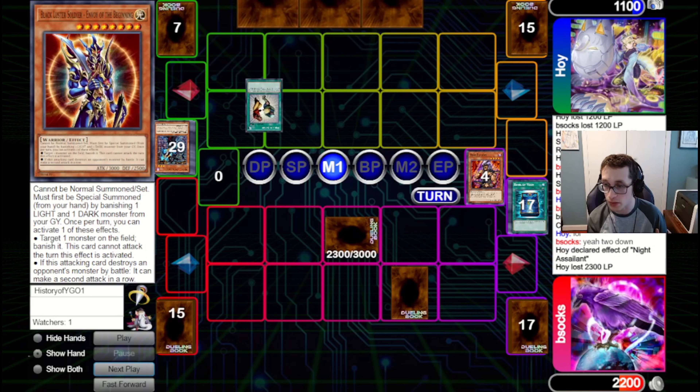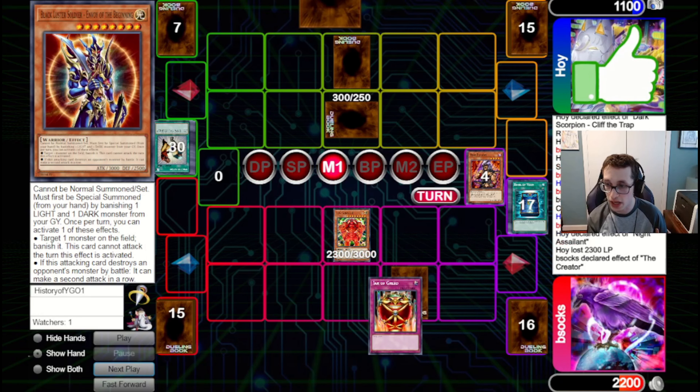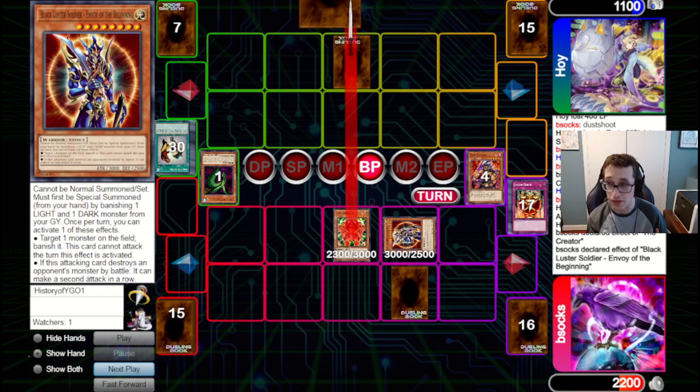They go for Snatch, Honor of the Creator. We've got the Book for that. They're going to set two, pass back to us. We draw Jar of Greed. We're just going to flip up the Creator, pitch the Jar, get back that BLS, banish the set with the BLS. And this should probably be enough to win the game here. And indeed it is enough.